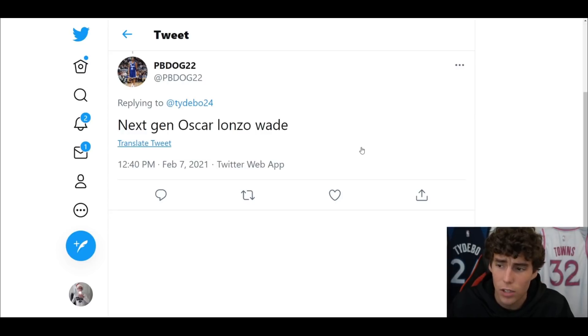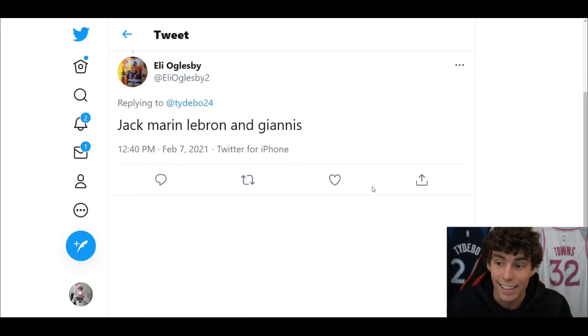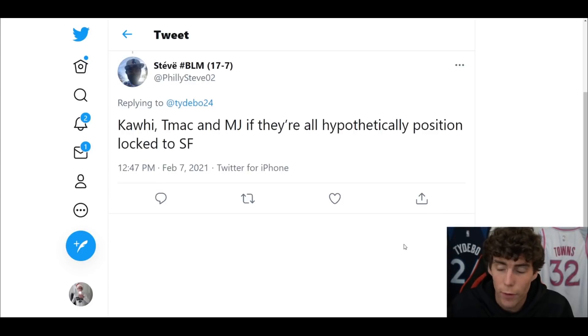From PB — Oscar, Lonzo, or Wade. Start Oscar, bench Lonzo, and cut Dwayne Wade on next gen — that one's easy enough. Eli says Jack Marin, LeBron, or Giannis — current gen start Giannis, bench LeBron, cut Jack. I love Jack but that's just the way it is. Next gen I think I gotta start LeBron, bench Giannis, and cut Jack. Loyal says Hakeem, AD, or McHale — I'm gonna start AD, bench Hakeem, and cut Kevin McHale, both current and next gen.